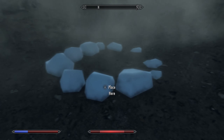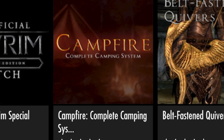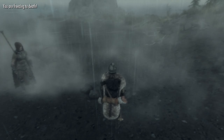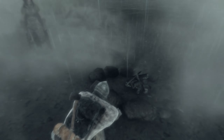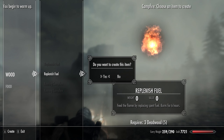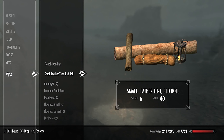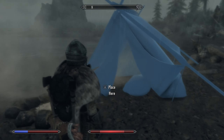In order to use Frostfall you also have to download Campfire. Frostfall makes the game a lot more immersive. If you want to take things to the next level and be more realistic, this mod is exactly for you. Personally I love this mod and I can't play the game without it because it makes playthroughs that much better.